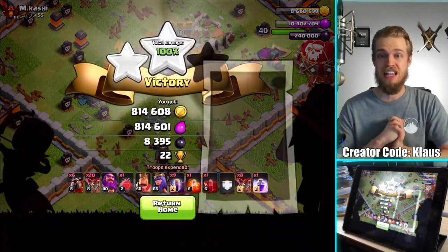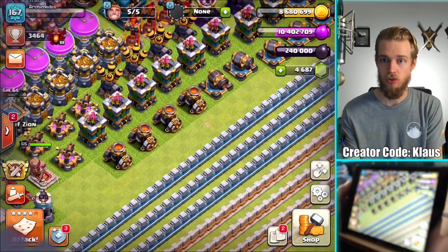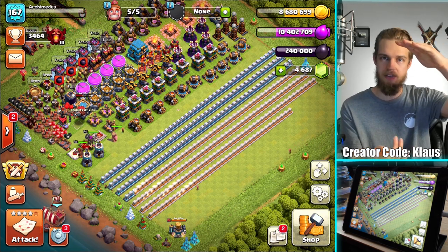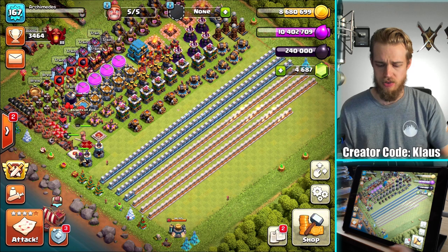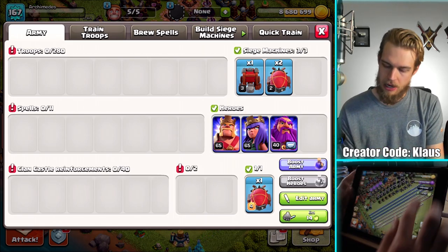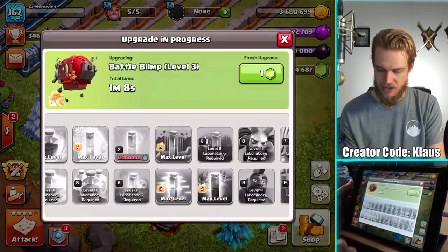I've maxed out my dark elixir even though I'm spending a crazy amount every single army — there's nothing for me to spend it on except super troops. Could do something special with super troops, that might be kind of cool. Suggestions down below in the comments — if somebody suggests what you want to see, upvote that comment; that's the best way for me to see what the majority wants. With 20,000 of you usually watching these videos, there should be lots of comments. I've got one minute until this lab upgrade is done, so I'll do a couple of wall upgrades with gold since all my gold can go into walls.